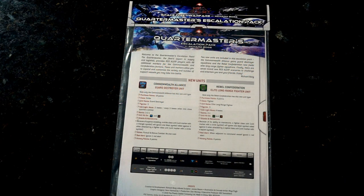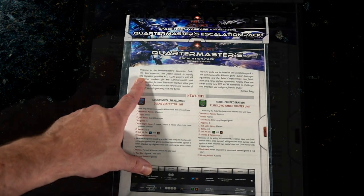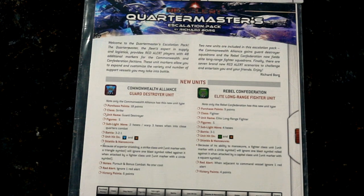Now we have the Quartermaster's Escalation Pack. 'Welcome to the Quartermaster's Escalation Pack. The Quartermaster, the fleet's expert in supply and logistics, provides Red Alert players with 48 additional markers for the Commonwealth and Confederation factions. These unit markers allow you to expand and customize the variety and number of support vessels you may take into battle.' Very interesting.